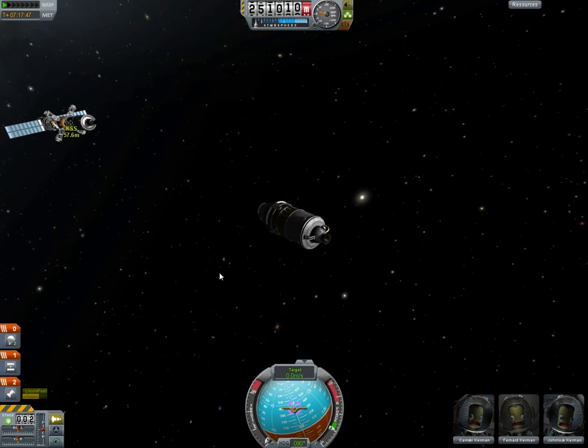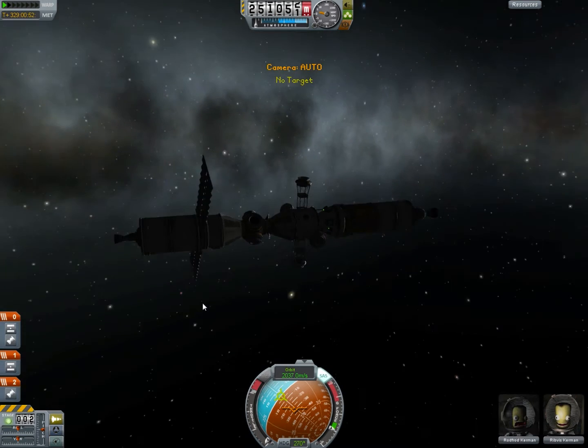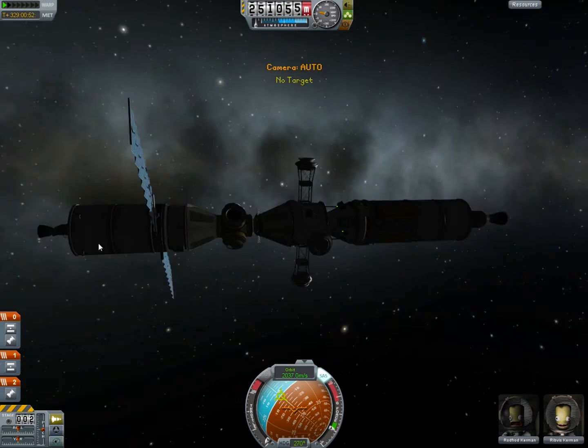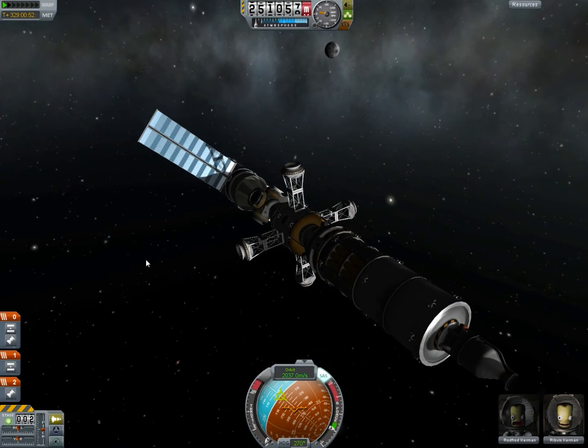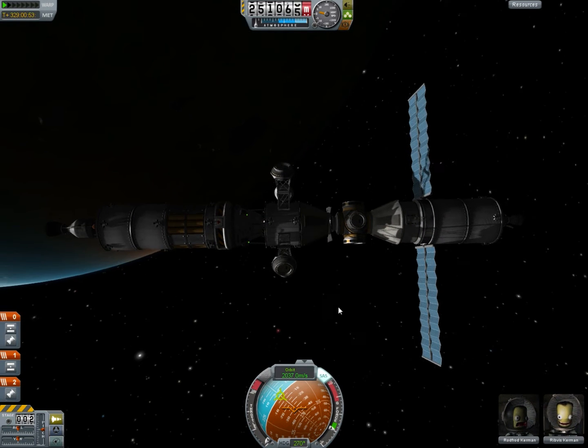In fact, even I still have trouble with it. So what we're going to do now is switch over to the station and make sure they have SIS on. It's good that they have SIS on because that will keep them from spinning and rotating while you're trying to dock with them.